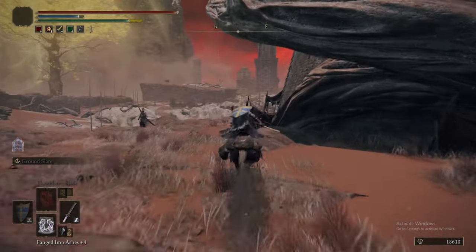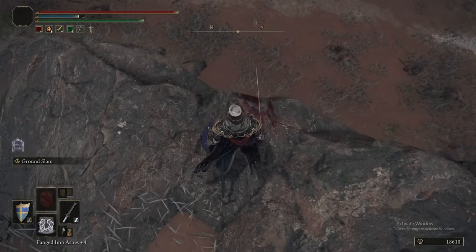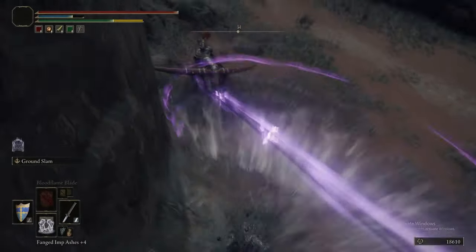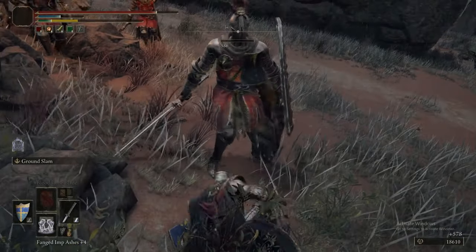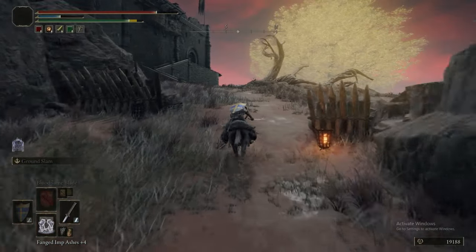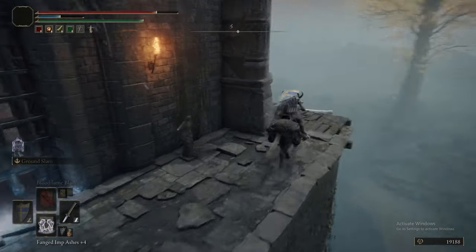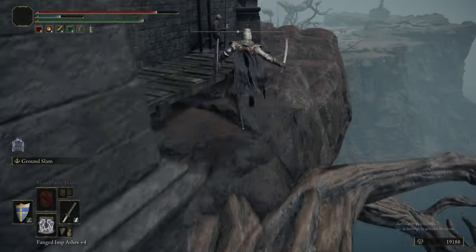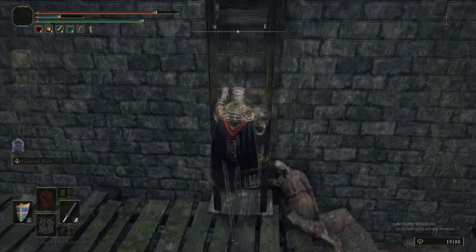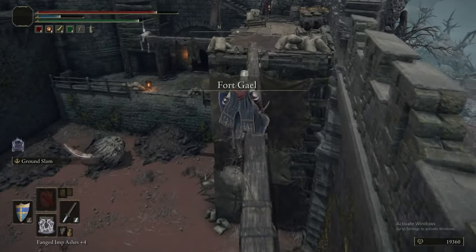Up this hill, you'll notice there's a big purple rain attack coming down — that's coming from this guy, one of the Redmane Knights. They're exactly like other knights of similar type. They can drop the armour set: Helm, armour, Gauntlets, Greaves, the Knight's Greatsword, the Partisan, the Greatbow, and the Redmane Greatshield. Now, we're heading up to — I thought it was Castle Redmane, but it's actually Fort Gael. That's where we get Lion's Claw. Yeah, Fort Gael.